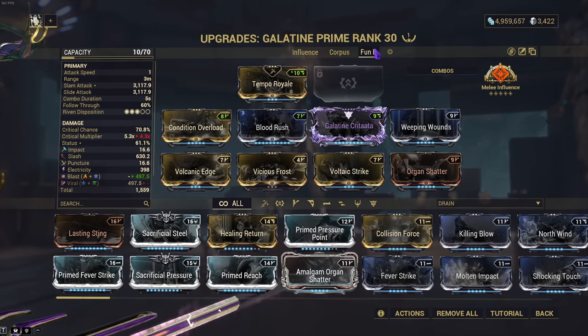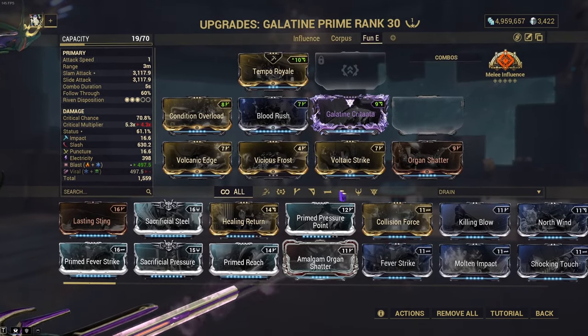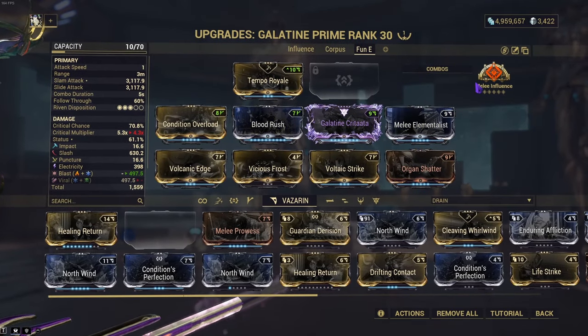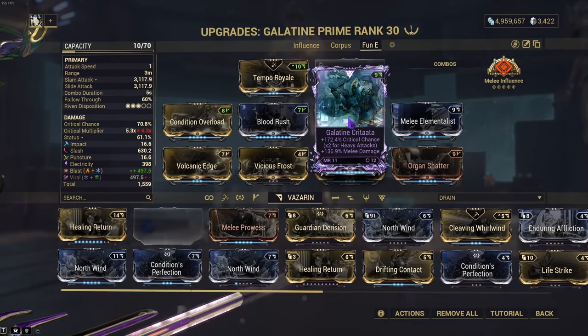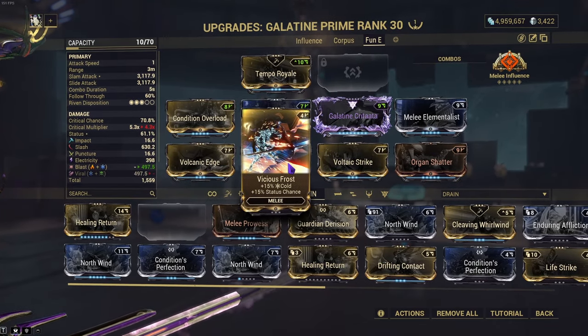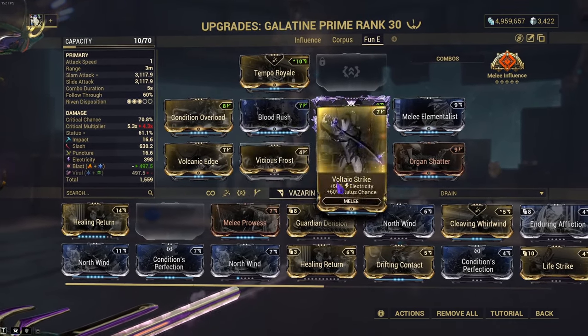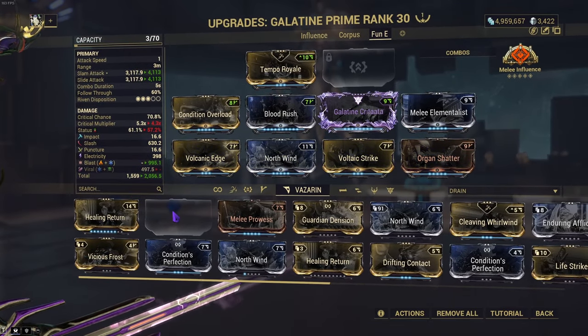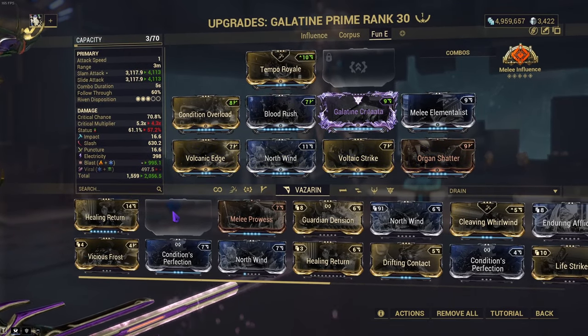Finally, same blast build as the Gram because it works on this one too, and I love it for that reason. Something I did change is I got rid of Melee Elementalist. So we're using Conditional Overload, Blood Rush — same thing with the mod slot, replace it for more crit chance or melee damage. Volcanic Edge, Vicious Frost, Voltaic Strike — replace these mods with what you see fit. I could slap Northwind there, which I actually probably will. Organ Shatter for more crit damage.